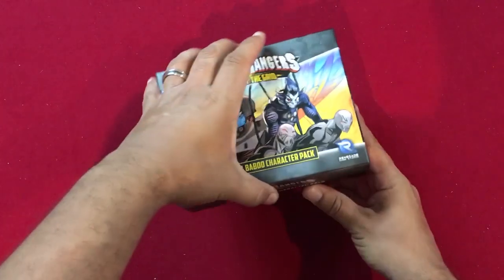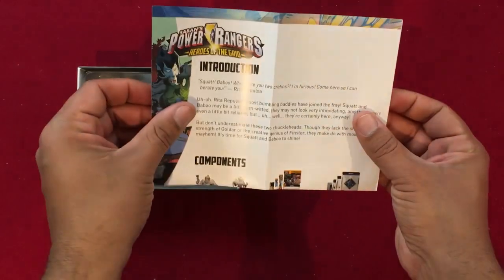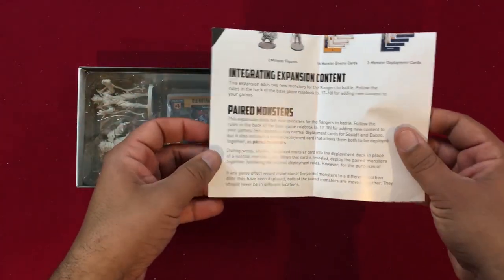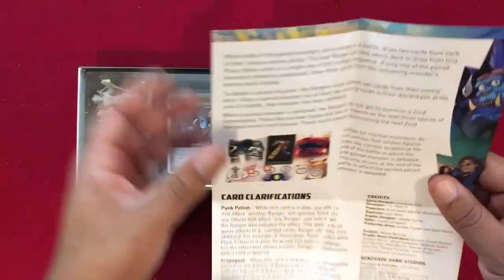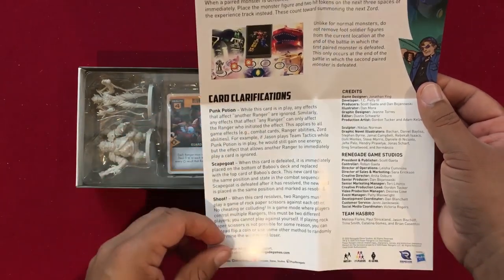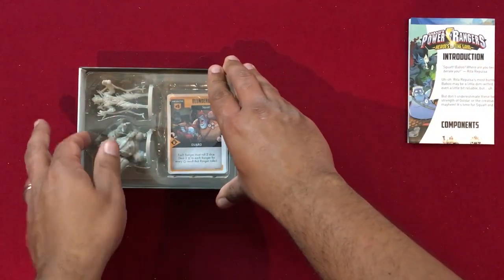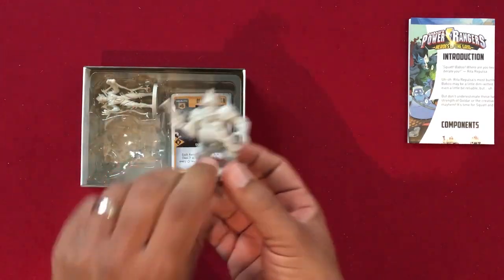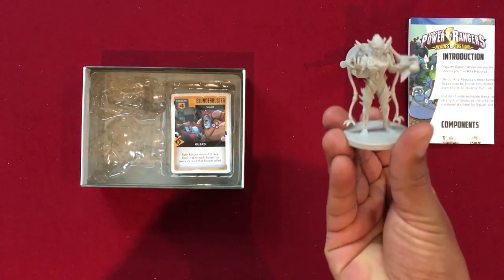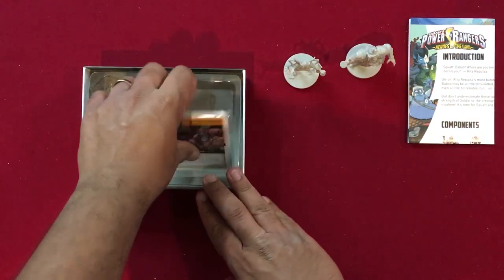Let's take a look at what's in the box for the Squat and Baboo Character Pack. We get some new rules — there was a promo sheet I discarded when removing the tape. It's a little intro to the characters, a list of components, instructions for how to use paired monsters, which is cool because you can pair them together or separately, instructions for summoning the Zords, and card clarifications. Here we've got the miniature for Squat — pretty cool looking. All these villain minis are rather large and have a fair bit of detail. Here's Baboo, who's got quite a bit of detail — I think they did a really good job with this miniature; it's one of the better ones.